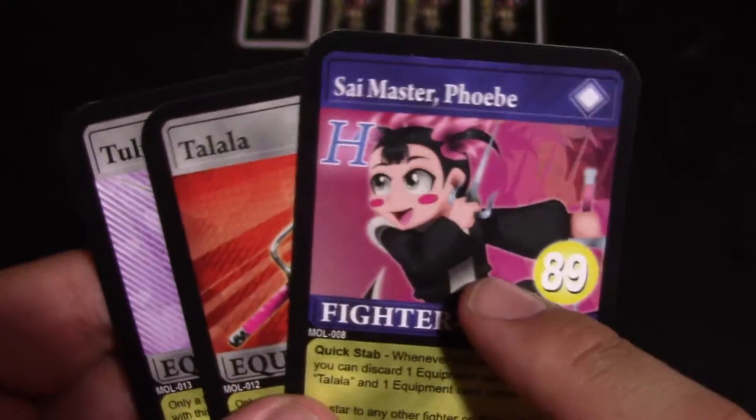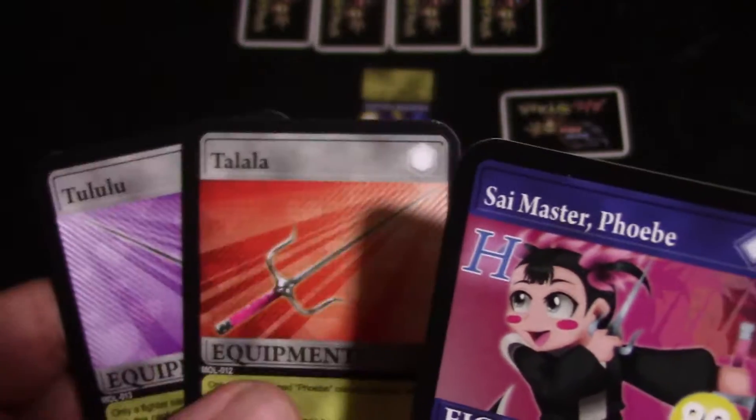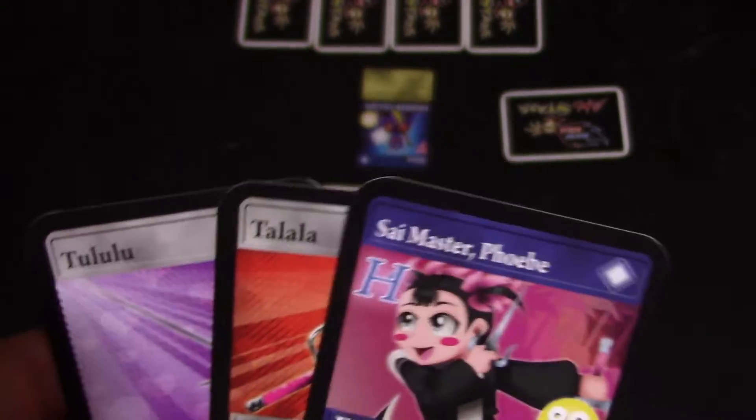So she's very interesting because she has control. She can switch up between hand control or preventing someone from blocking, or she can just go straight for the kill by using both of these two cards in her hand. So let's try to implement each scenario real quick.